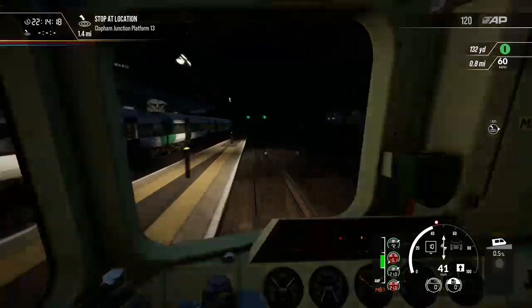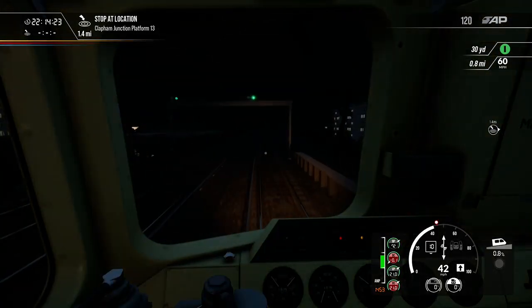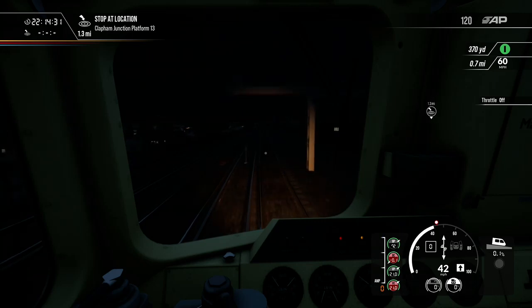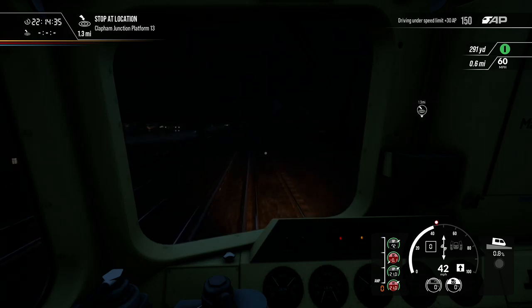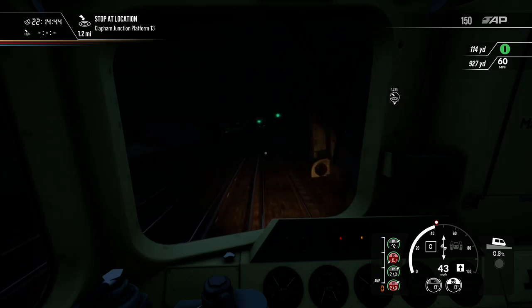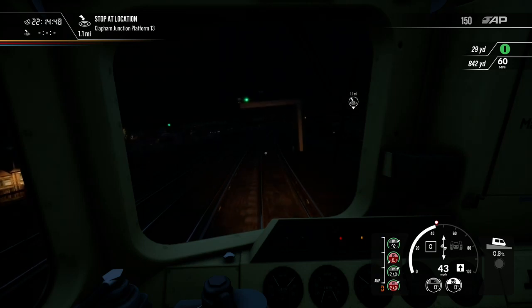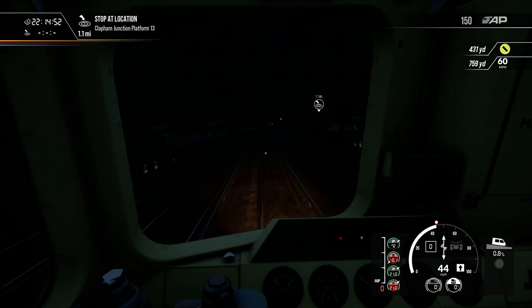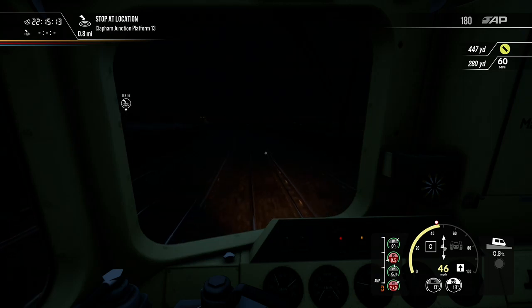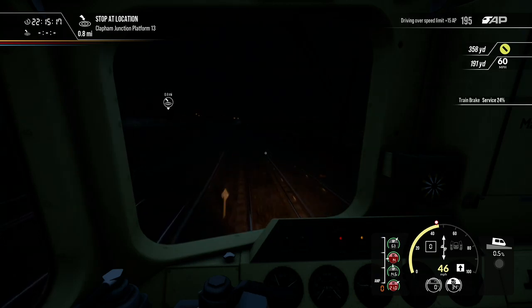Let's just coast for a bit. It's actually really nice trying out other people's scenarios in Train Sim World — I actually like it. We've got a yellow coming up, now a double yellow, so we could have a red as we're going into Clapham.